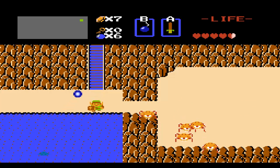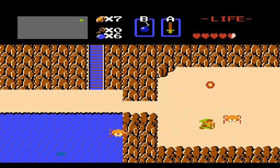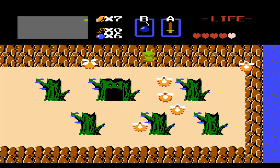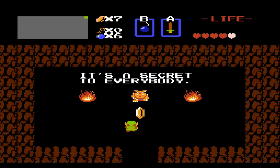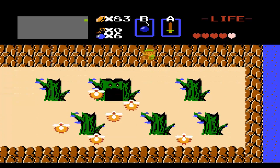Here's a cool little secret that's really helpful — you can go through that wall there and it's a little secret area. Here's one of the examples of the Moblin saying 'it's a secret to everybody.' That doesn't really make sense, but it is an inside joke and it's really funny — and it gets us 100 rupees, so that's pretty awesome.